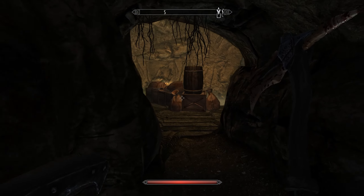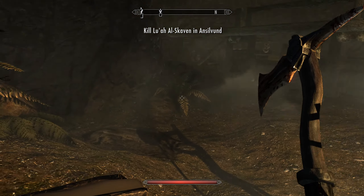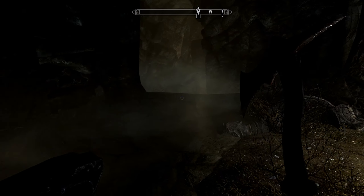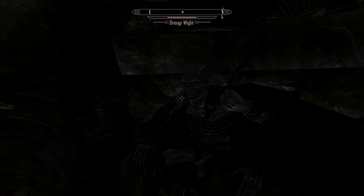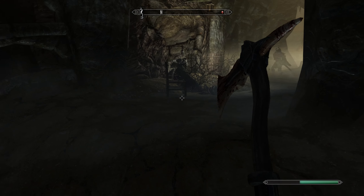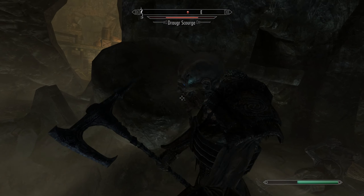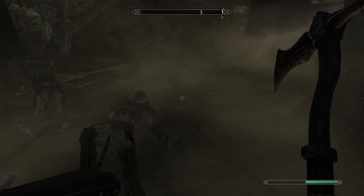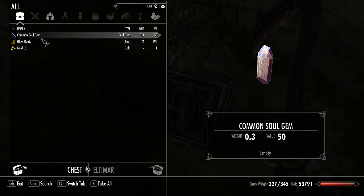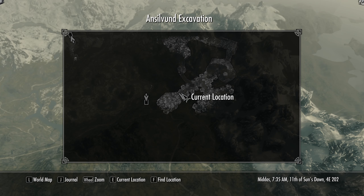A voice shouts: 'I am Lua Al Skaven — who are you to disrupt my work? Be gone or I will add you to my army of the dead.' My name's Altamar, and I have killed just a staggering amount of things at this point, so I'm not too concerned about a couple draugr. We also did some pretty decent enchantments on our gear.